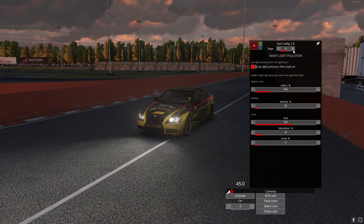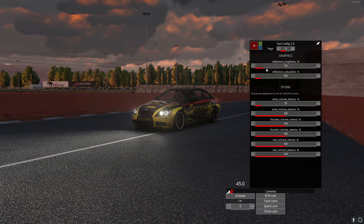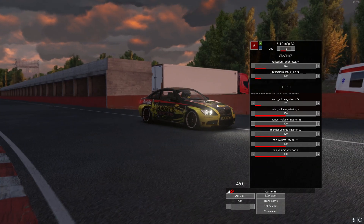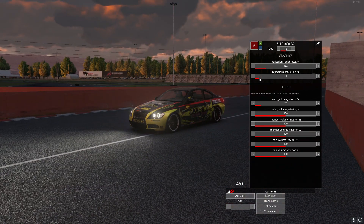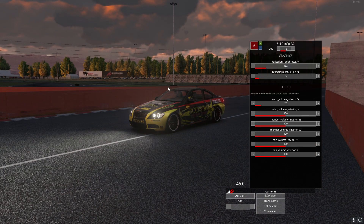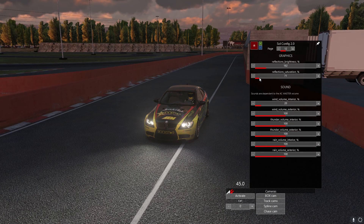We can go ahead and go to the reflections and turn them up a bit. I like my reflections up — I like to see things on the side of the car, reflections in the windows and everything. We'll also turn down the reflection saturation a bit, because if you turn it up high you get all these weird colors everywhere and we don't want that.